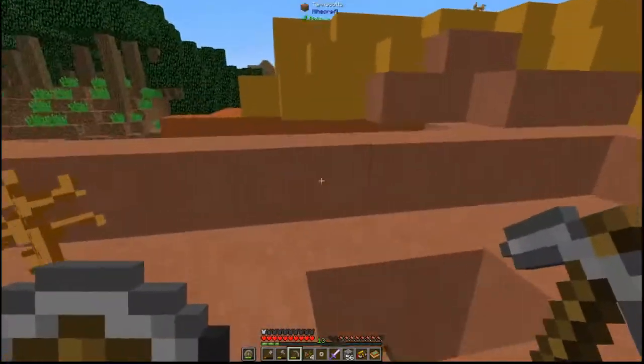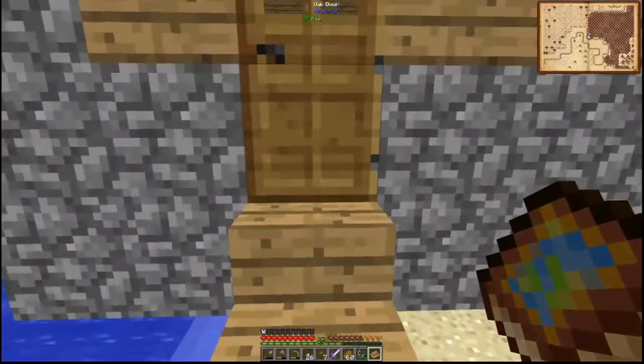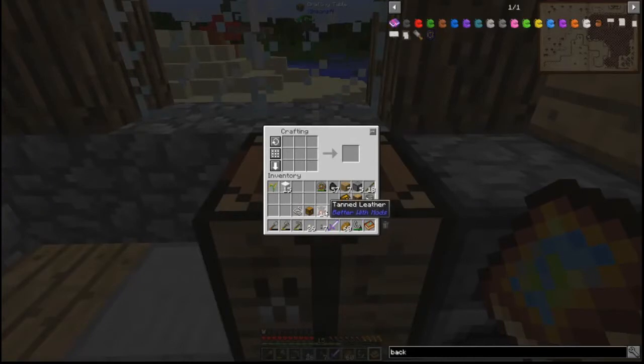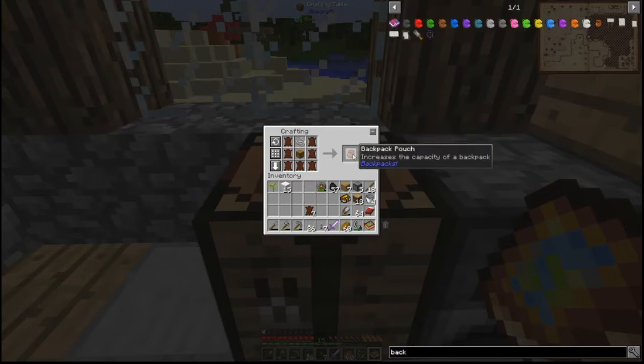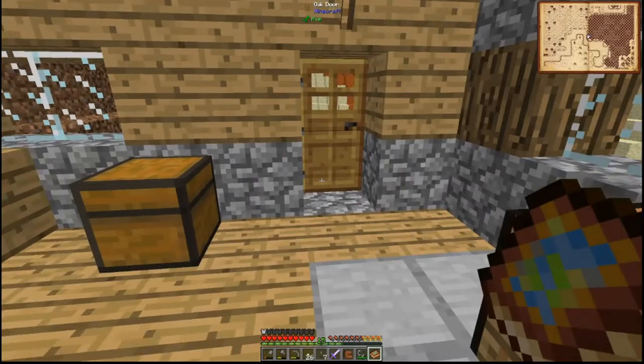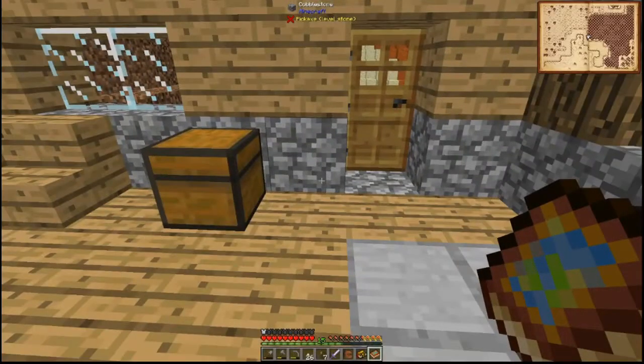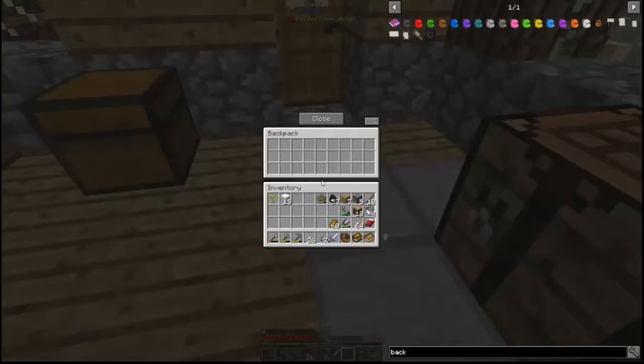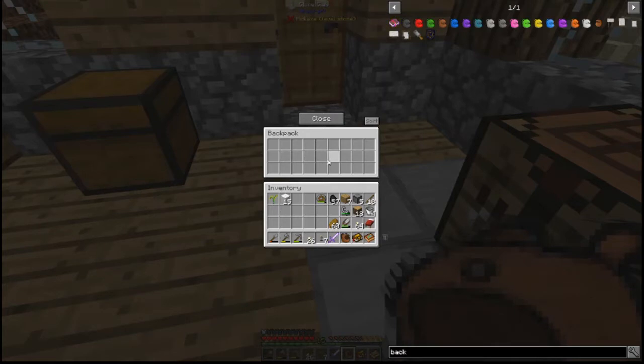I discovered that I really need more inventory space, so I ground out some of the tan leather so we could complete one of the quests — the backpack. First you have to make the backpack pouch, and then you take that and now we have a backpack. It didn't recognize the backpack pouch for the quest, but it basically almost doubles our backpack space, which is great.